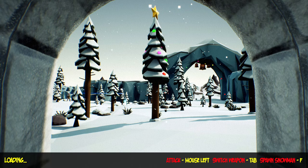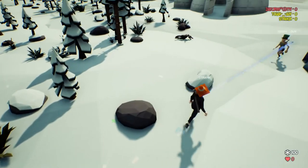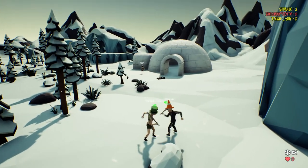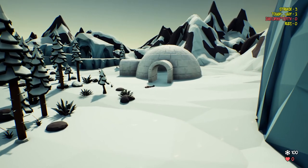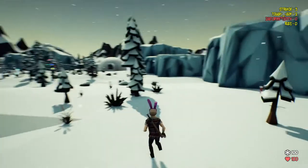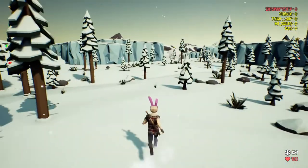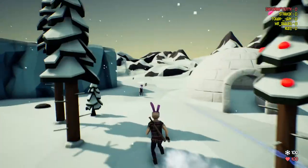So left mouse button is your attack button — you're going to be spamming the hell out of your left mouse button. You can switch your weapon with Tab. If you get like three snowballs all together, you can grab your baseball bat. They both killed each other — that's funny, right in front of me. So if you hit Tab you can get your baseball bat. The stockings power-up will make you go faster for a little bit.